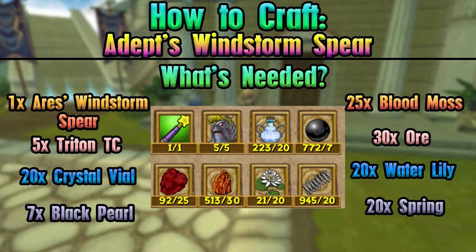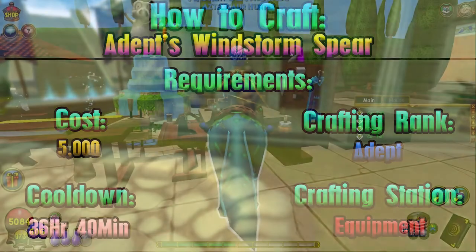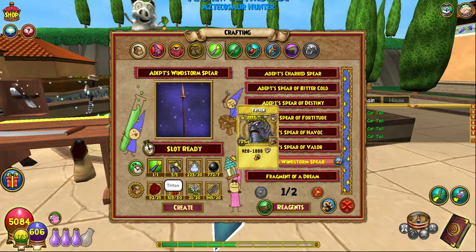Let's head to the crafting station of equipment and craft this up. This is level 30. You need one Aries Windstorm Spear, which is from any of the bosses in Mount Olympus. I recommend the first five Triton TCs, which you can get from the Bazaar or other vendors as well.